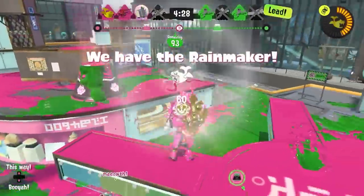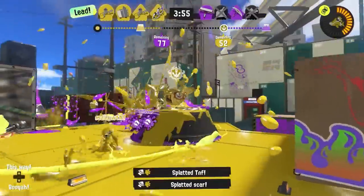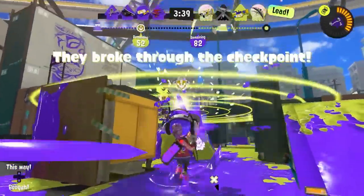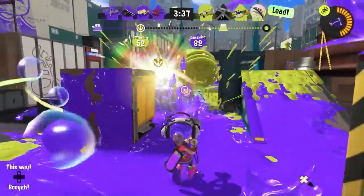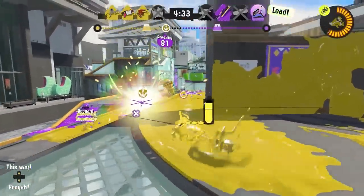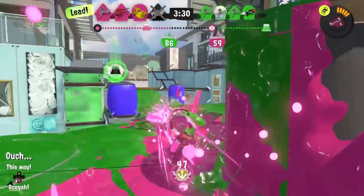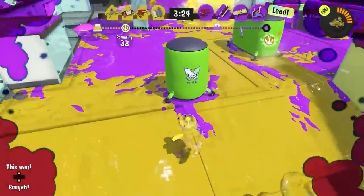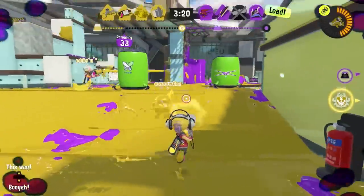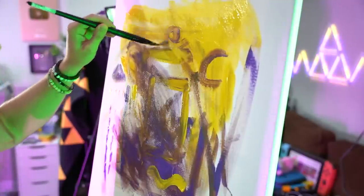Rainmaker is weirdly similar — there's a big Rainmaker thing you shoot a bunch to make it your color, and once it's your color you can pick it up and try to take it to the enemy goal. It's a little different because the Rainmaker isn't on rails. I enjoy the teamwork in that too — often the opponent's side is covered in their paint, so if your guy is carrying the Rainmaker, you've gotta make sure his path is cleared with your paint, kind of supporting him the whole time.